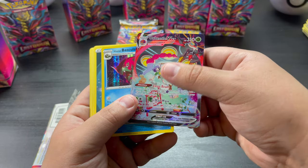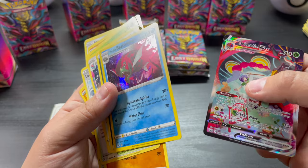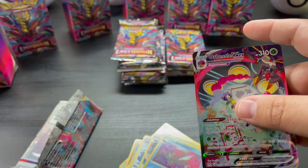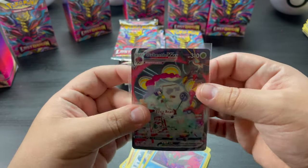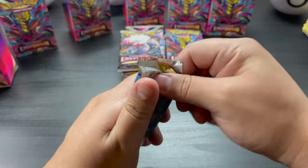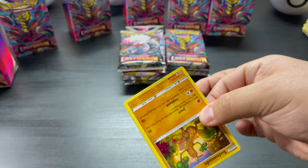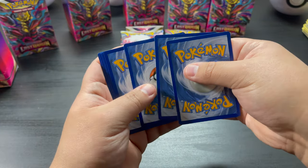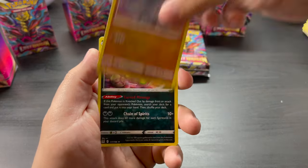Nice! Orbeetle VMAX Trainer Gallery! Nice, yeah! The texture — nice! Let's leave this one up. I forgot the Trainer Gallery is also on Radiant and the Trainer Gallery is on the reverse slot. Let's see — reverse Rhyhorn and a Spiritomb.